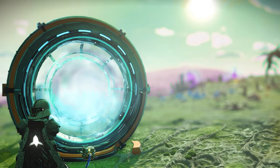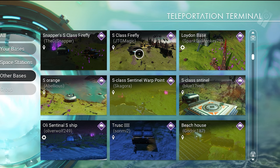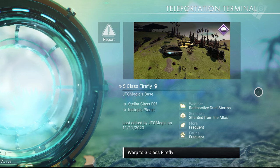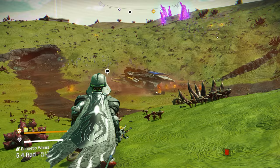We need to click on other bases and look for a base called S-class Firefly. You can see this one right there — there are so many bases here, but if you want to go to the right location, you need to go to this one. All we need to do is warp to the base. You will land inside the base, but if you go outside, you will find the sentinel ship.